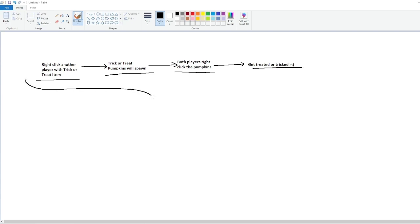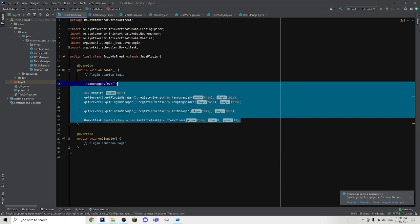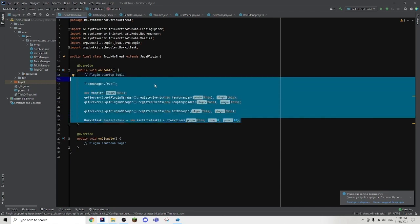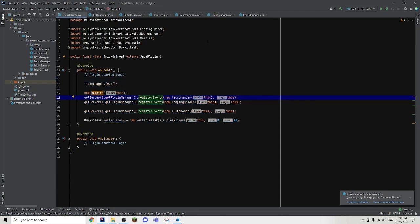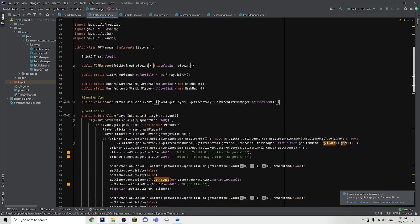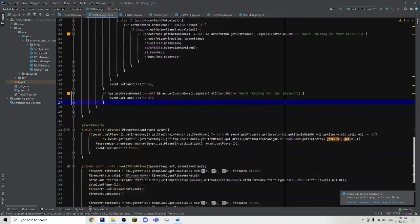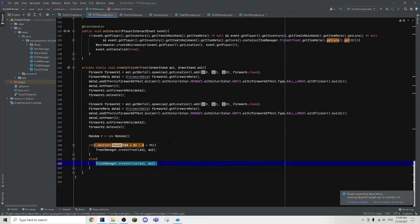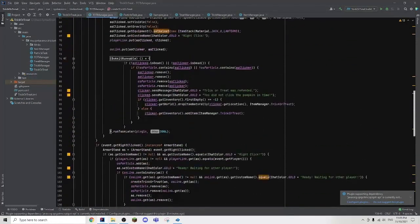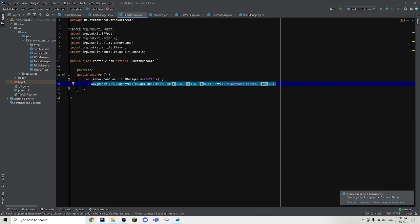So now all we have to do is put all of this into code. To give a quick rundown of what happened in that one hour: first we have the main class, which is possibly the most important class. Then we have the item manager class, which is basically where we create the trick-or-treat item. Then we have the trick-or-treat manager, which handles the right-clicking between players, spawning in the pumpkins, finding whether to give a trick or treat, and other cosmetic stuff. After that we have our particle class, which spawns particles whenever a player right-clicks their pumpkin.